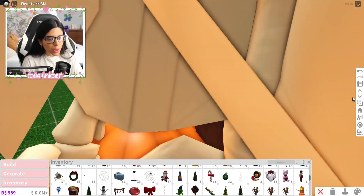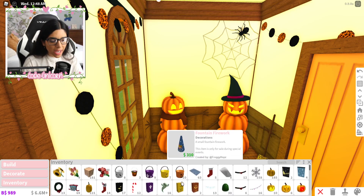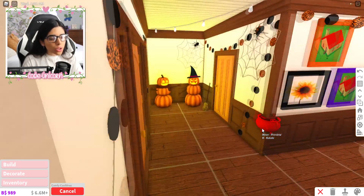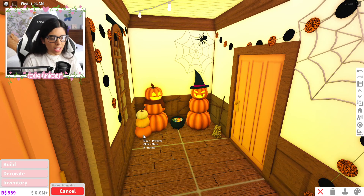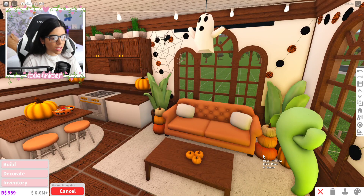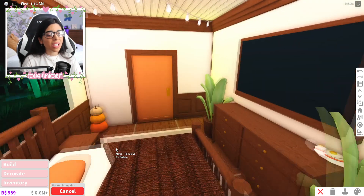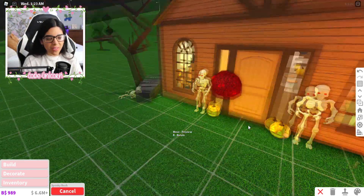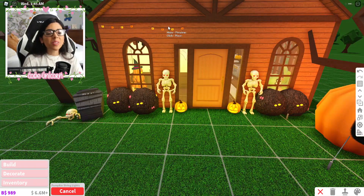I still need something for this corner. I'll add a candy bowl over here, and oh — I have a candy cauldron too! We also have stacked pumpkins I totally forgot about — those are really cute. Let's add them here and in the bedroom corner as well. Almost forgot the spooky bushes — we'll add them to the doors. And some string lights outside, looking pretty cute!